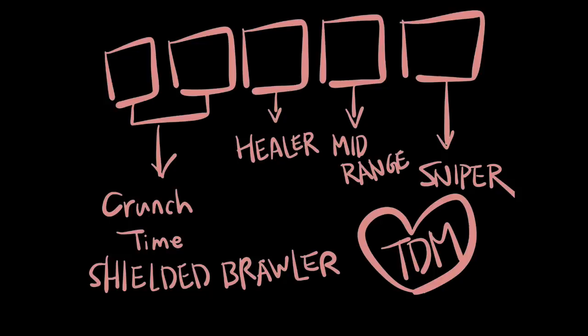You need two crunch-time shielded brawlers and a healer. A healer is ideal because you need to survive — not just yourself, but your teammates also need to survive since each kill for the enemy is a point. You definitely need mid-range and a sniper. In this game mode snipers — you can call them campers — but they're getting a lot of points for the team. Some roles definitely overlap.